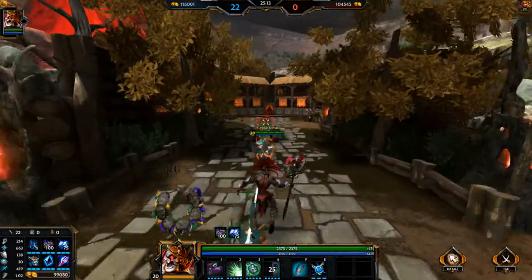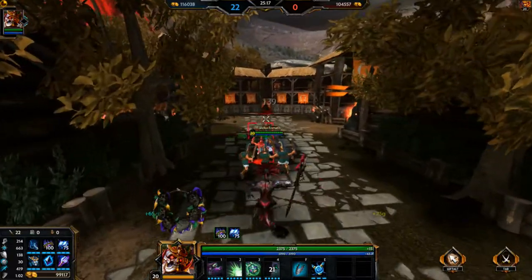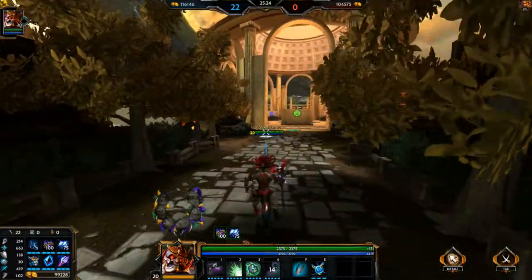If you get Gem of Isolation instead of Obsidian Shard, you're looking at an 81% slow on people stuck in your ult. Given the size of it, if they're kind of in the middle, they literally just cannot get out — they're going to go from 100% to dead.